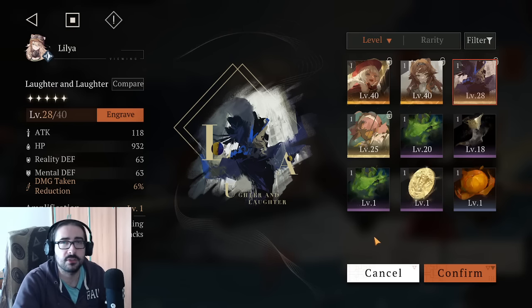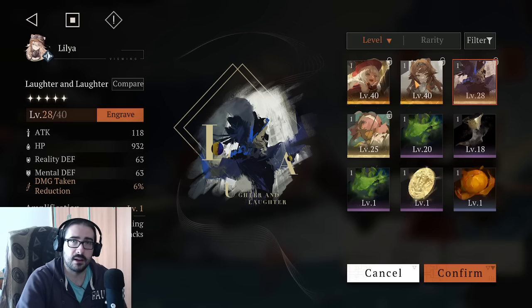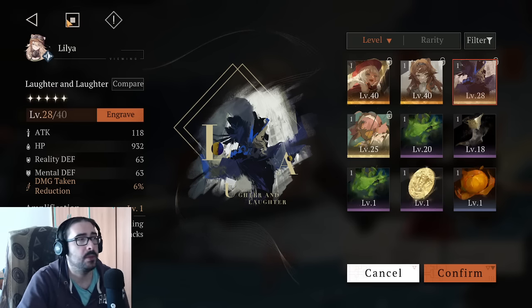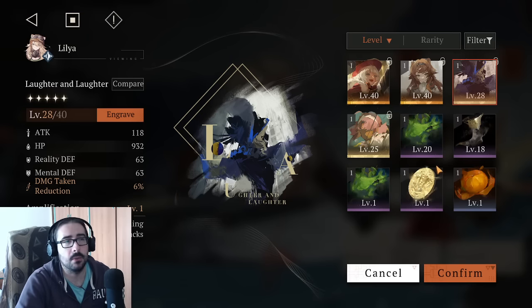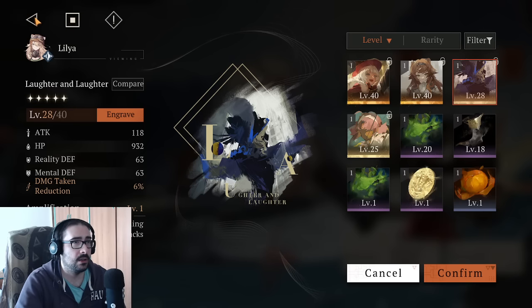Limbo 15 is a little bit of a soft cap when it comes to the power of your team — you're going to have to stop and really increase your power. The 6-star Psychube at level 40+ depends on what Limbo you are on: if below 15, you can stay at 40. The 5-stars you can stop at 25 like I did, or go a little bit more to 30. Rarity 6 units are the best ones to invest in, honestly, so let's not focus too much on 5-stars.